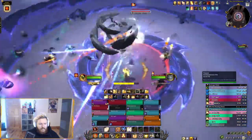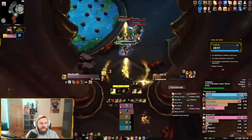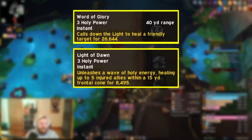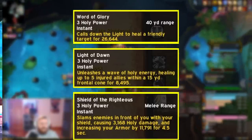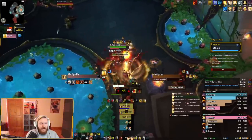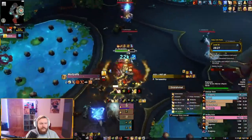Holy Paladin is not an overly complicated healer overall — it is reactive, building Holy Power through multiple means and then deciding how to spend it: single target heals like Word of Glory, AoE heals like Light of Dawn, or DPS abilities like Shield of the Righteous. However, your mastery requires other people to stay relatively close, which can be out of your hands, and you can also run into mana issues using the basic melee rotation, which can be somewhat difficult for new healers.